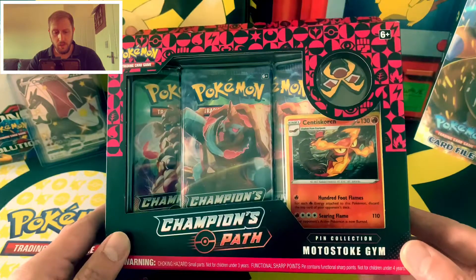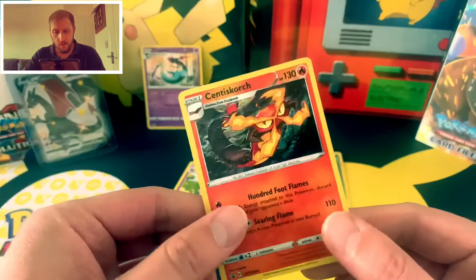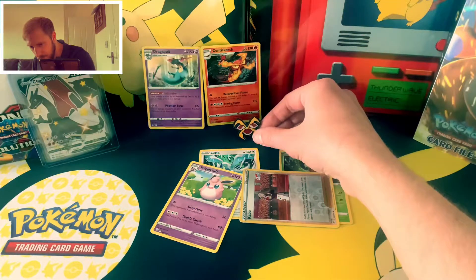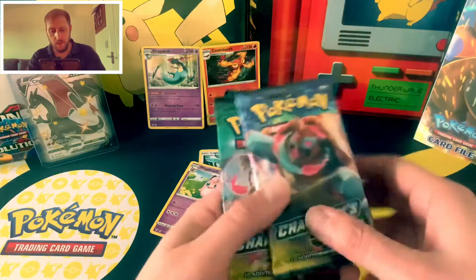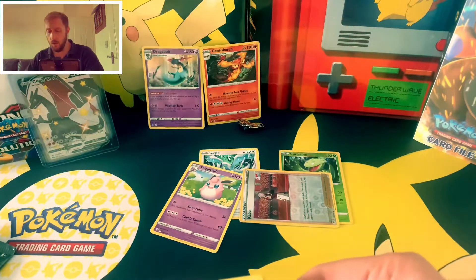It is the Champion's Path — Motostoke Gym. I haven't played any of the new Pokémon or watched anything, so all of this is new to me. Let's get into this box and see what Champion's Path can deliver. It's delivered for me so far. We've got the Cinderace promo card — very nice — and a little pin, looking very sweet. And then we've got the three packs. Code card for you guys. I'm predicting two holos and a V — don't know what V, we will see.